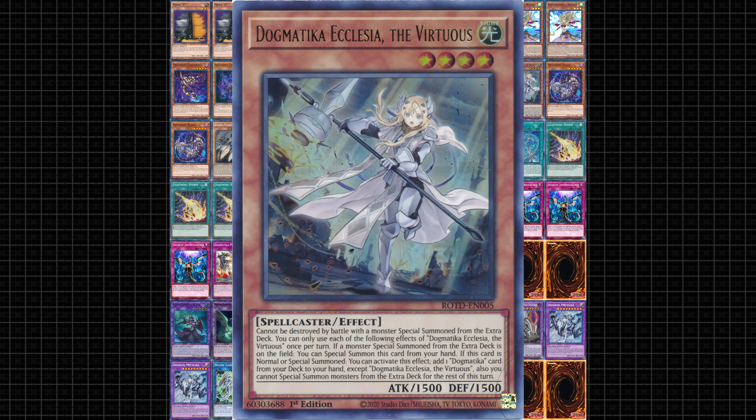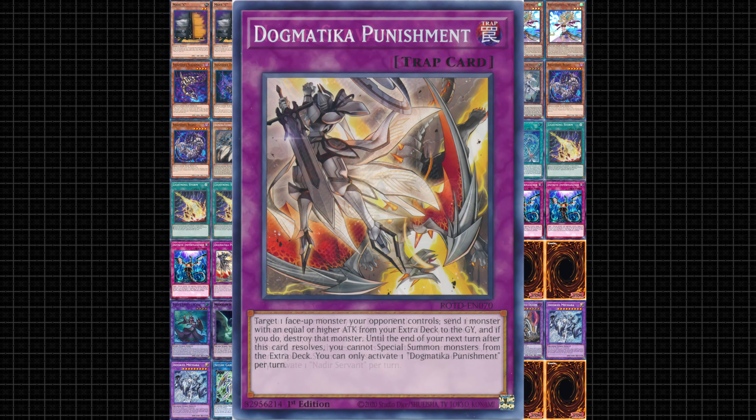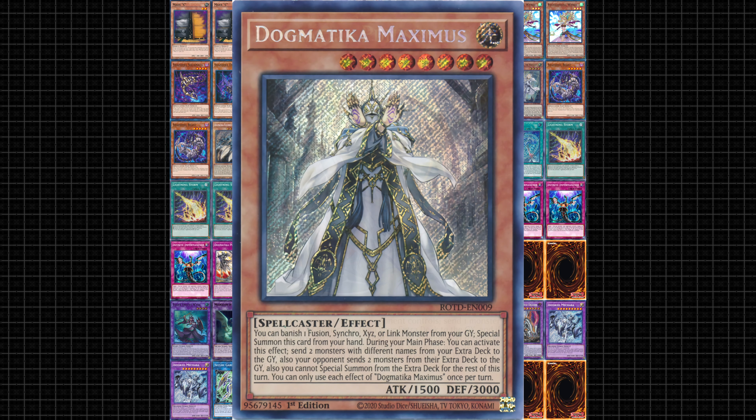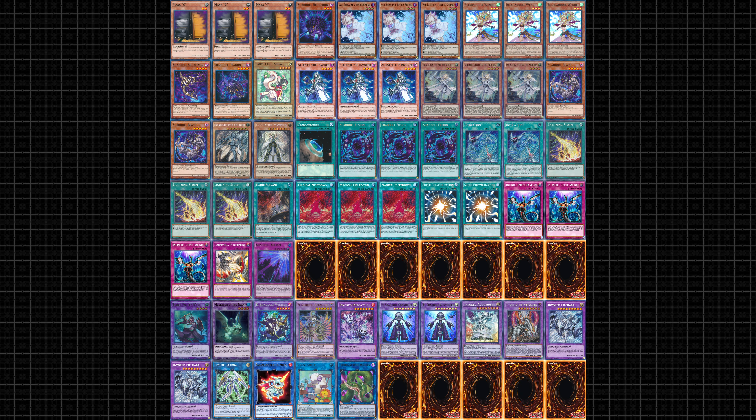For Dogmatica: 3 Ecclesias as your main searcher, and 1 Nadir Servant as it is the better searcher but is limited. Of course, 1 of each of your search targets. Remember, when building decks you want to typically max out on your searchers and cut as many of the search targets as possible.